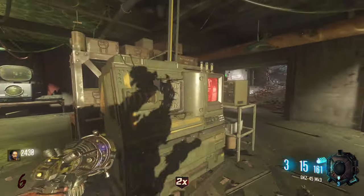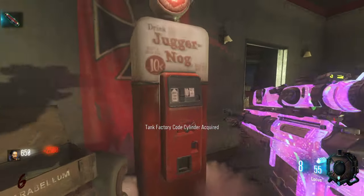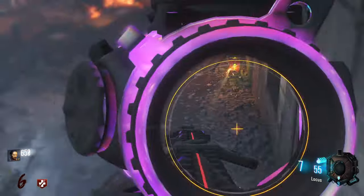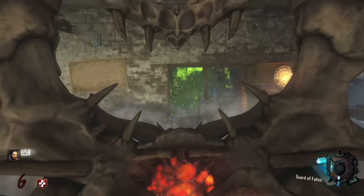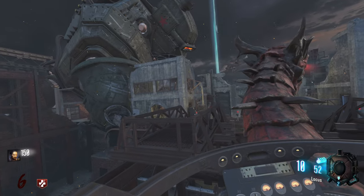Take all three of your conduits down to this computer in the bunker and insert them to get the pack-a-punch unlocked. Now you want to buy Juggernaug and make your way over to the tank factory, where you can now shoot this window with your shield to get a third trophy to spawn, before taking the dragon all the way over to the hatchery.